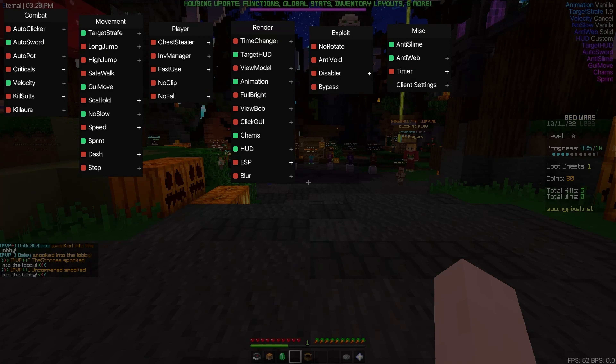It seems to actually be very solid. A lot of the bypasses are currently working, which is very surprising — you don't normally get that with a free client, and I'm kind of impressed. The speed seems really slow though, and I'm guessing the kill aura is not going to be that great either. I'm not loving this bug where whenever I chest loot it pulls up a target HUD. The scaffold is actually really fast for not flagging at all, which I like. I went ahead and disabled the GUI move after it got me kicked, but everything else seems to be working flawlessly.